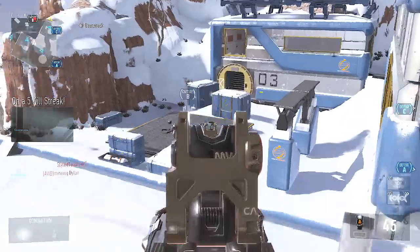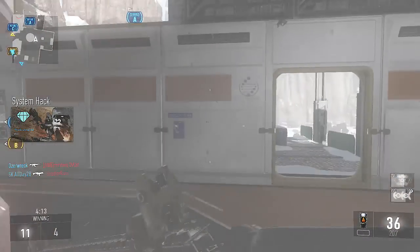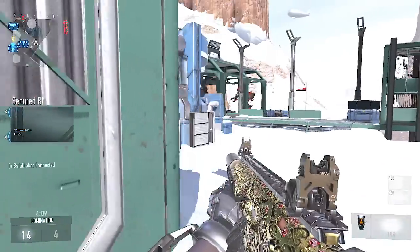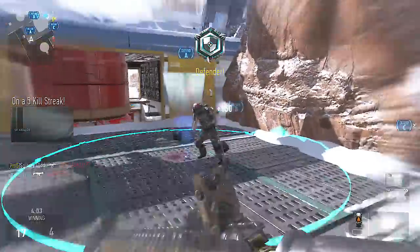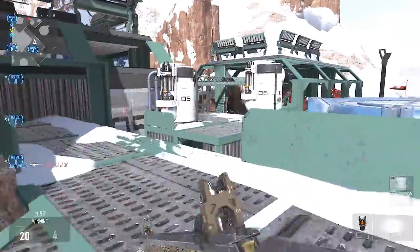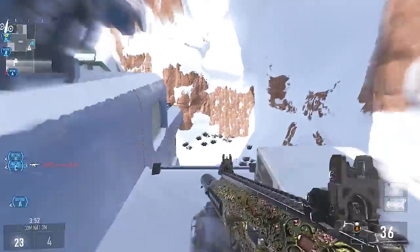This is a first round DNA bomb with the ARX 160 Hole Puncher. I think it's the ARX 160 — correct me if I'm wrong. I just call it the ARX, but this is the Hole Puncher, which is a variant of the ARX. This gun is absolutely ridiculous. I don't really use the burst weapons all that much in this game to be honest.